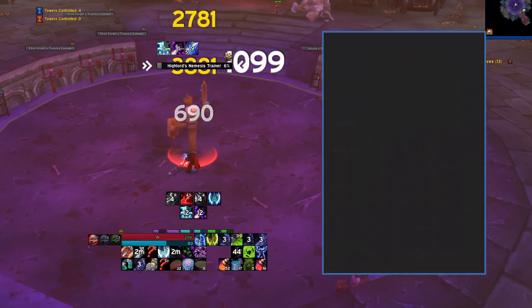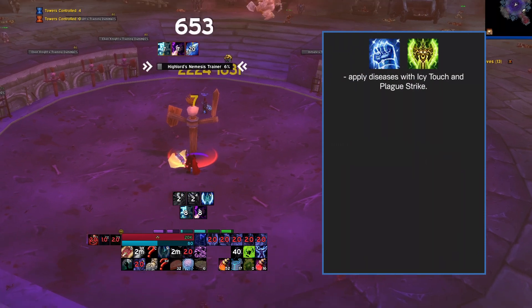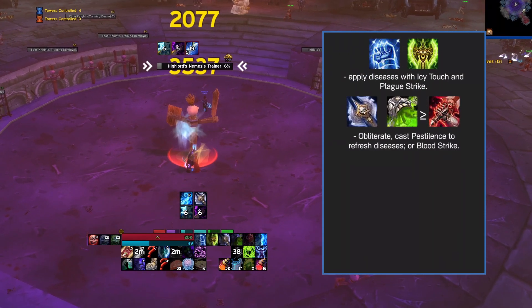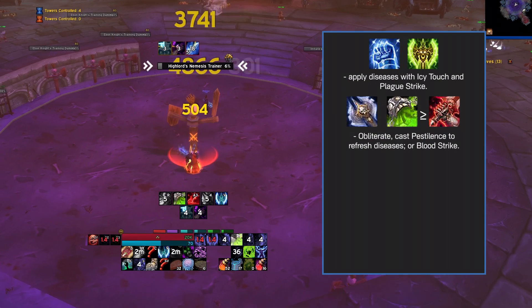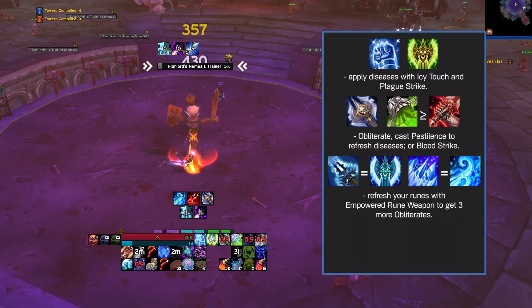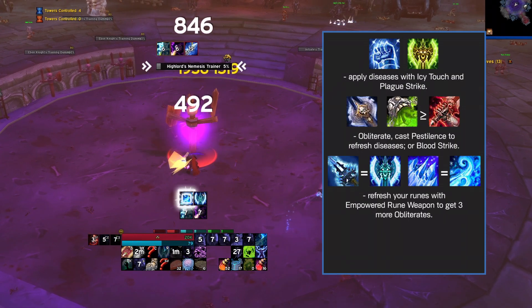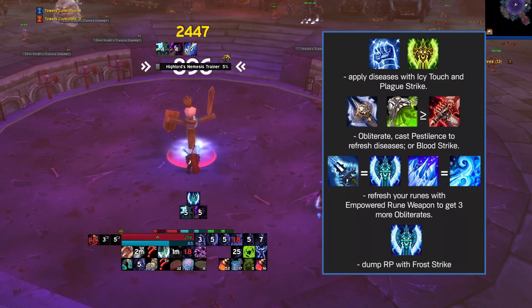After the opener, you'll follow a six-step priority list. First, if missing, apply diseases with Icy Touch and Plague Strike. Second, obliterate as much as possible. Third, use Pestilence if your diseases need to be refreshed; if not, cast Blood Strike. Fourth, if you have a Killing Machine proc, cast Frost Strike. Fifth, if you have a Rime proc, cast Howling Blast. And finally, sixth, dump your runic power with Frost Strike.